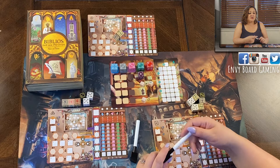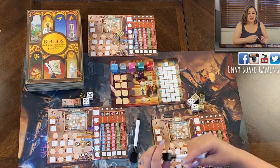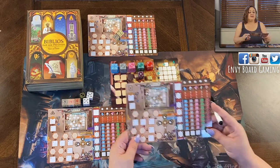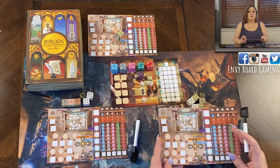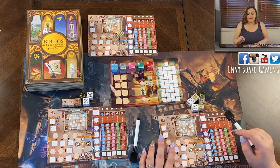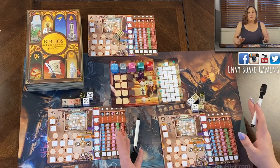We are here set up for a two player game of Biblios Quill and Parchment. This is a roll and write variant of the Biblios game — not exactly the same game, there's a little bit different to it. We are focusing on the A side of these dry erase boards that the players get. The B side will be revealed when we put out our playthrough. Nick and I did a video where we played that game at two players on the other side. But the A side is a little more simple, though the rules really remain the same for both sides.